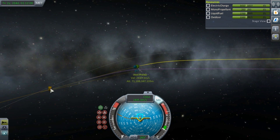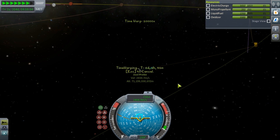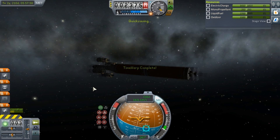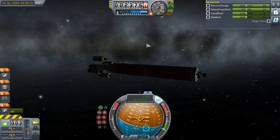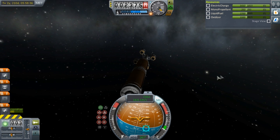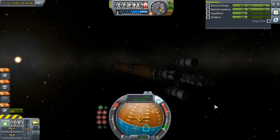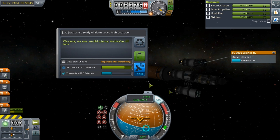We can get science from all of Jool's moons, we can get science from Jool itself, and it won't even all fit in this episode. For this episode, let's enter Jool. I apologize for the background static noise — it is currently raining over here. But as you can see over there, that little green thing — that is Jool. This time I have a transmitter on board, so I should be able to transmit all this data back. Let's start with the materials bay. We came, we saw, we did science, and we're still here.